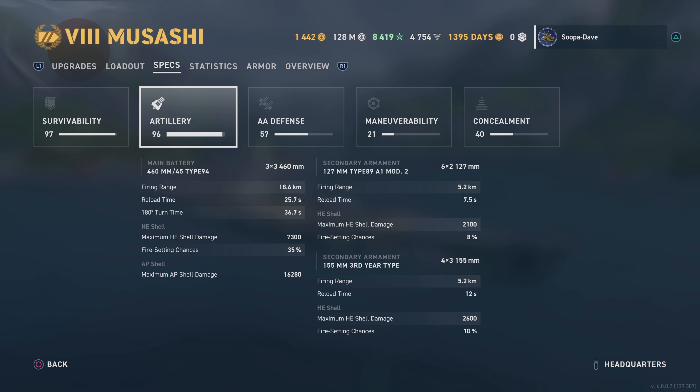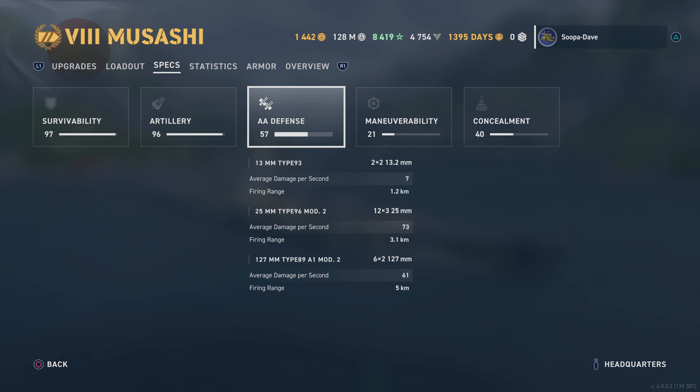As you can see with artillery, it is the big Japanese 18.1-inch guns, which is pretty good — you're not going to have anything bigger in the game currently. It does a lot of damage. It's a Yamato-class battleship, and that's what they're good at in this game.